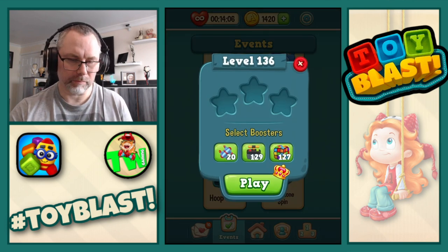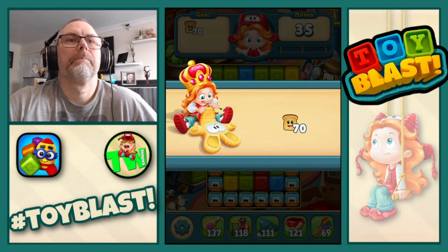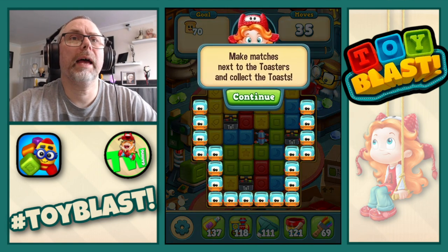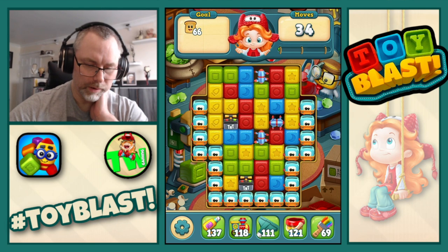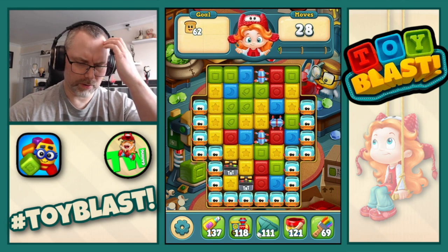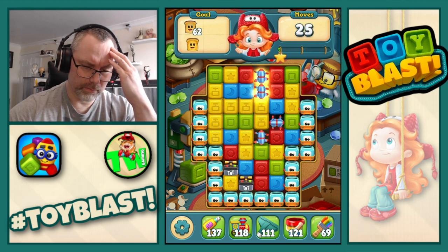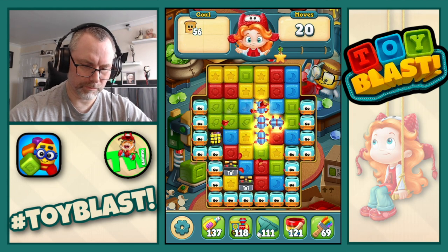Well we're going to start with red — create 7 puzzle cubes. So let's go. We need to make matches next to the toaster and collect the toast. I've already forgotten what I had to do — puzzle cubes, right.